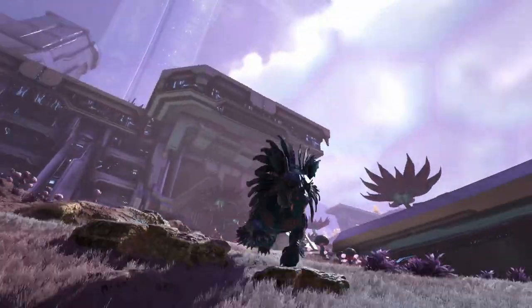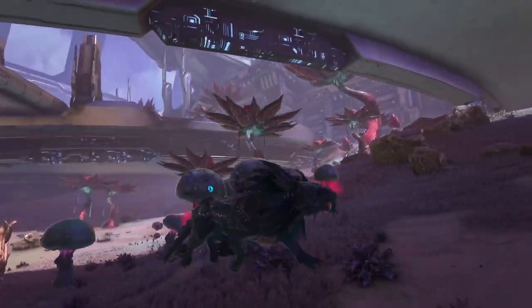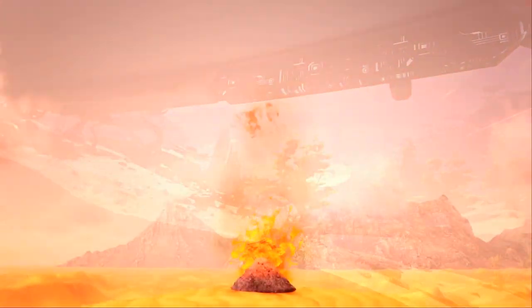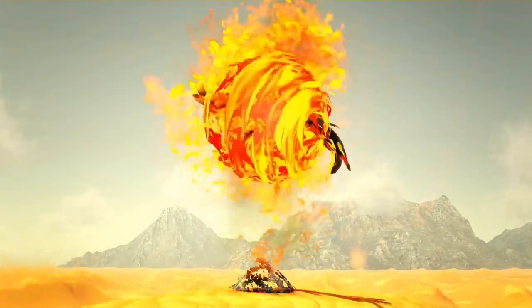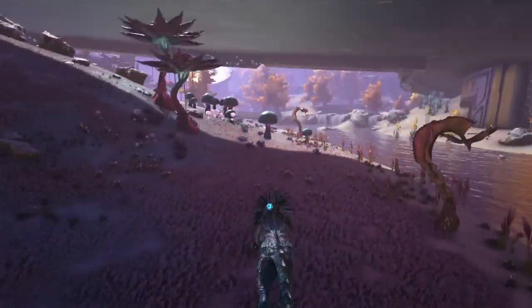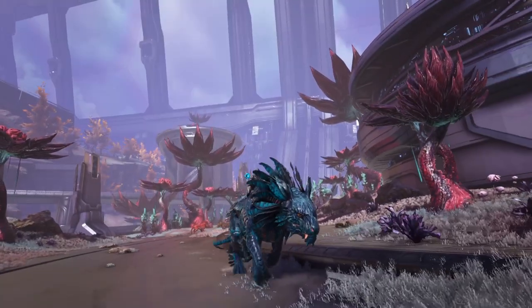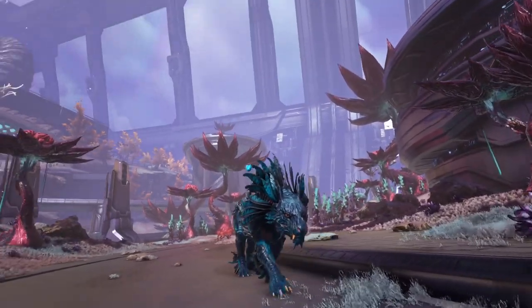In this video I'm going to show you how to spawn in the shadow mane — how to spawn it in wild and force tame. I'm going to show you a few different spawn codes: one of them is how to tame it, spawn it wild, and then of course spawn it force tamed as well.